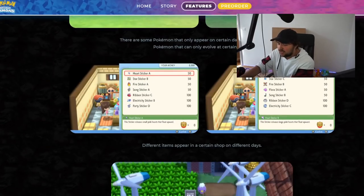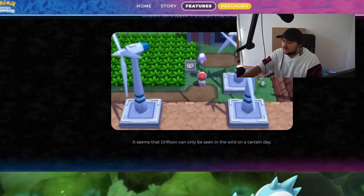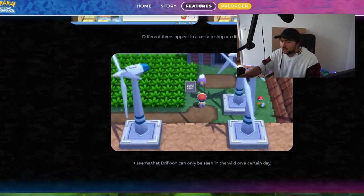Different items appear in different shops at different times of day — Heart Sticker A is during the day and Heart Sticker B is during the night. Items will show up at different times, and it seems Drifblim can only be encountered in the wild on a certain day. Only on a certain day will you be able to find a Drifblim.